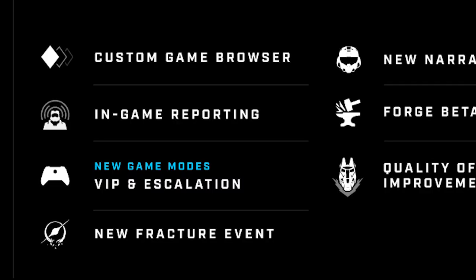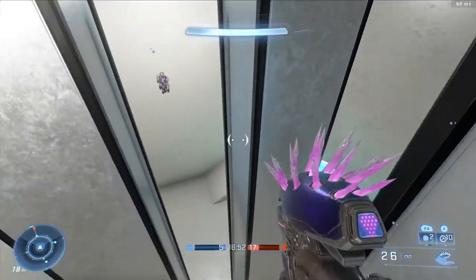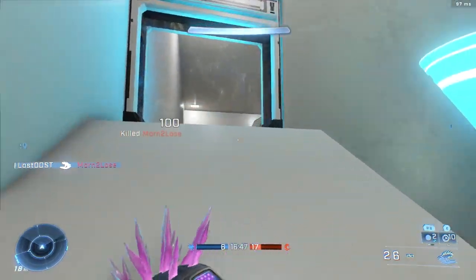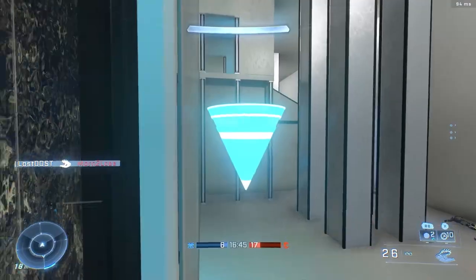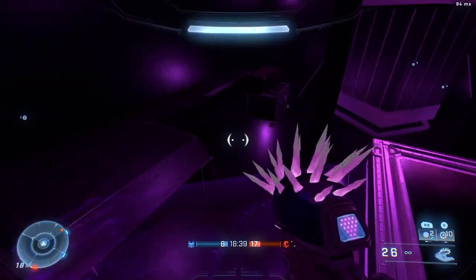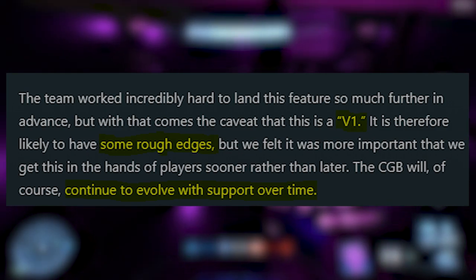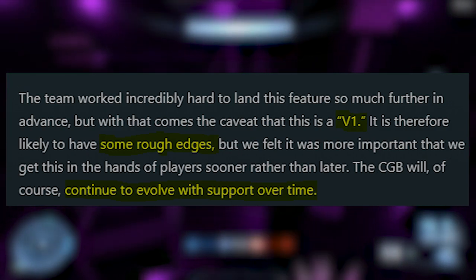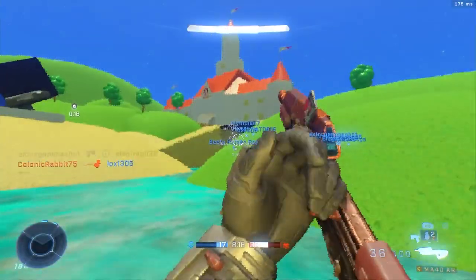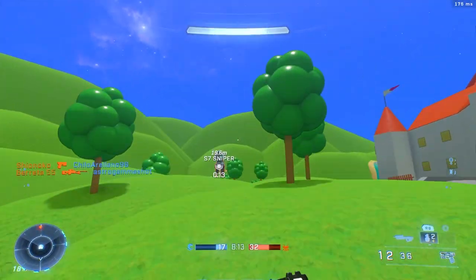The custom game browser was supposed to drop with Season 3, which begins on March 7th, so we got quite an early drop — about three months earlier. This is really big news, something we needed badly, and I'm glad they prioritized it. It was very much needed with Forge when it launched, as it was very difficult to get into lobbies and play awesome customs the community creates. This is their version 1, so it may have some bugs and rough edges, but by Season 3 we'll hopefully get version 2 with fixes.